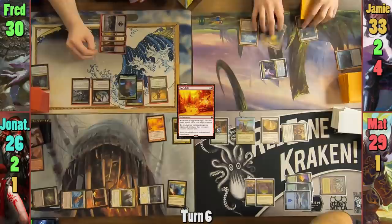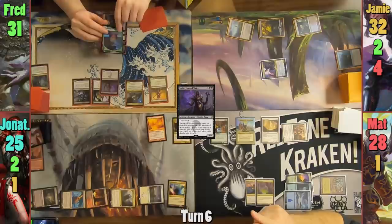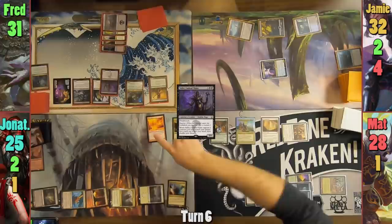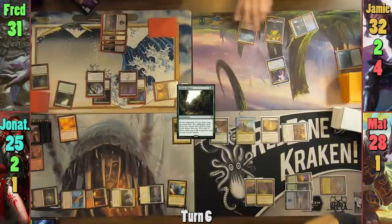Fred taps all of his lands in his main phase, responding to the War's Toll triggers, and uses 5 mana to cast Sidisi, Undead Vizier. He sacrifices the Saproling token to exploit it. Everyone takes 1 as the Saproling dies from Slimefoot's trigger, and Fred gains 1 life. Fred also gains a treasure token from the Plunderer trigger. Fred tutors for a card, then taps his elves and sacrifices the treasure to pay for Sylvan Library, and passes turn.